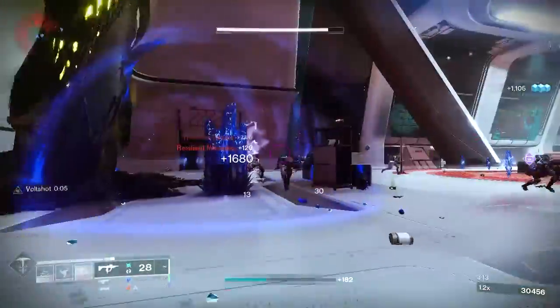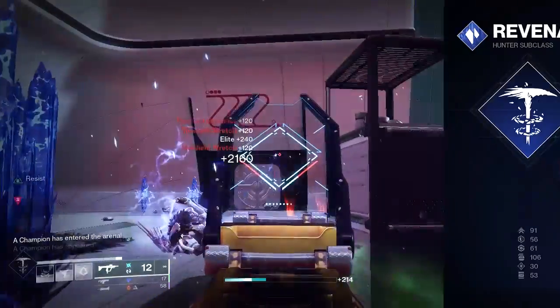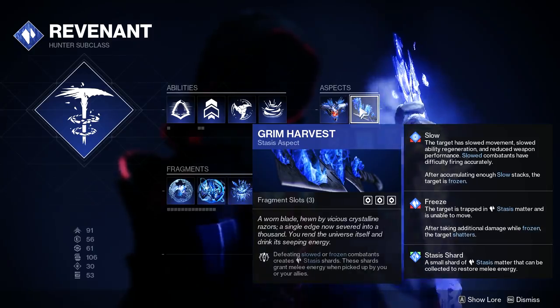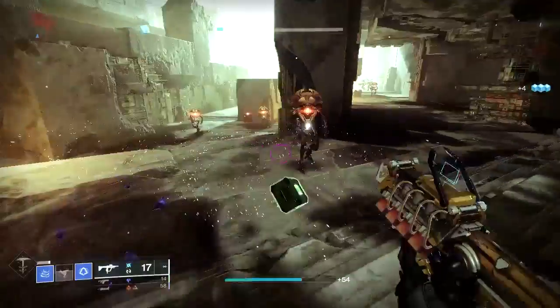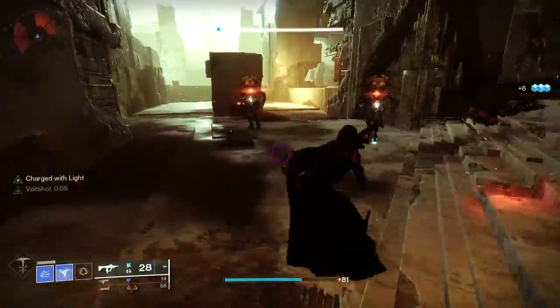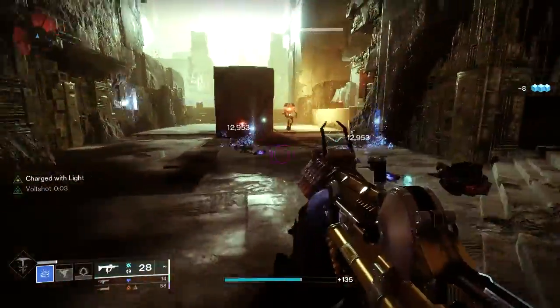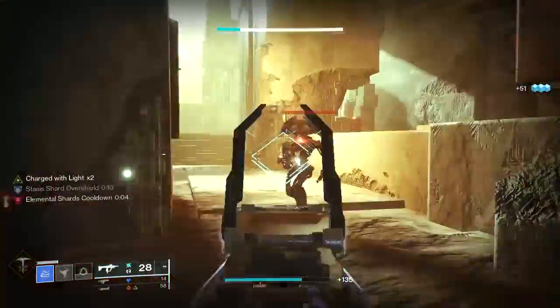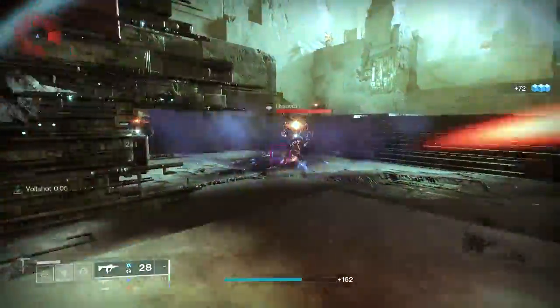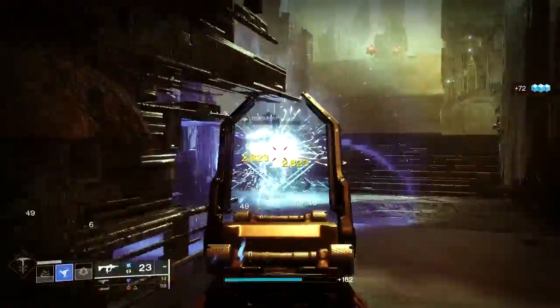To go along with Touch of Winter, we're going to be using the Stasis aspect called Grim Harvest. Defeating slowed or frozen combatants creates a Stasis Shard, and these shards grant melee energy when picked up by you or your allies. Now that we have five fragment slots to use, we can really focus towards getting our ability energies back.